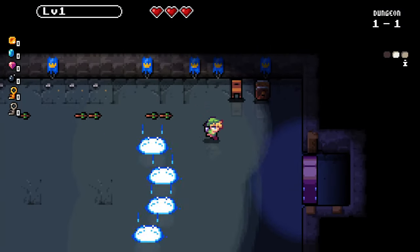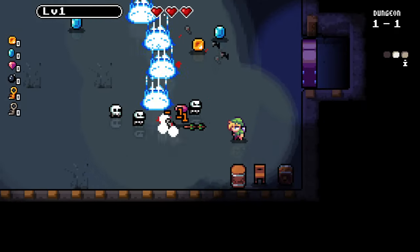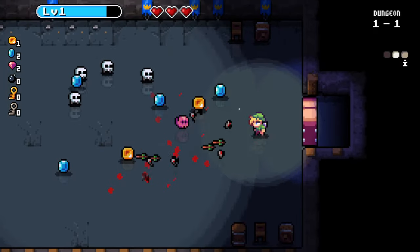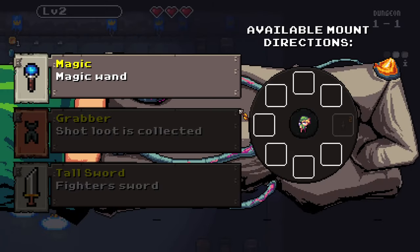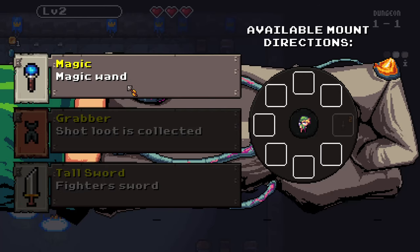How does this work? Oh okay, I'm shooting arrows — that's all automatic. Just shooting arrows to the front. And shooting little bouncy skulls. I do like the sprite work, this is quite charming. Here we go, leveled up. Available mount directions — so we can see from this, the arrow is on the front direction. And there are obviously spots to put other weapons.